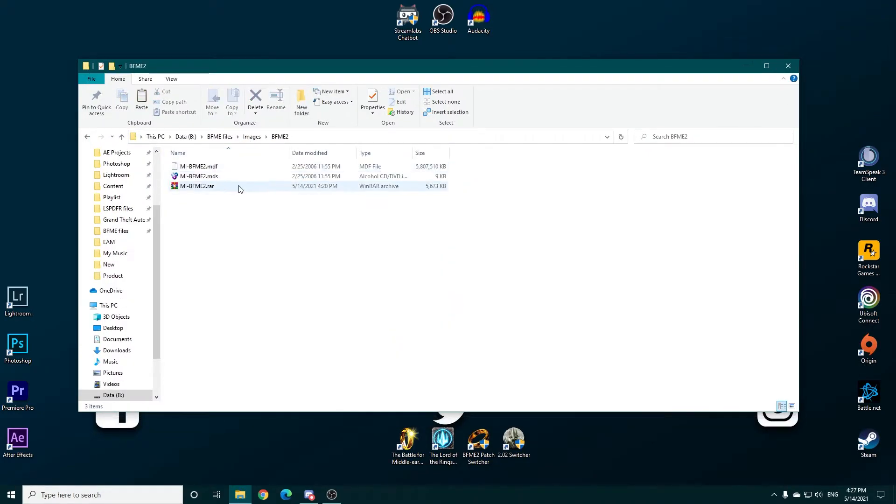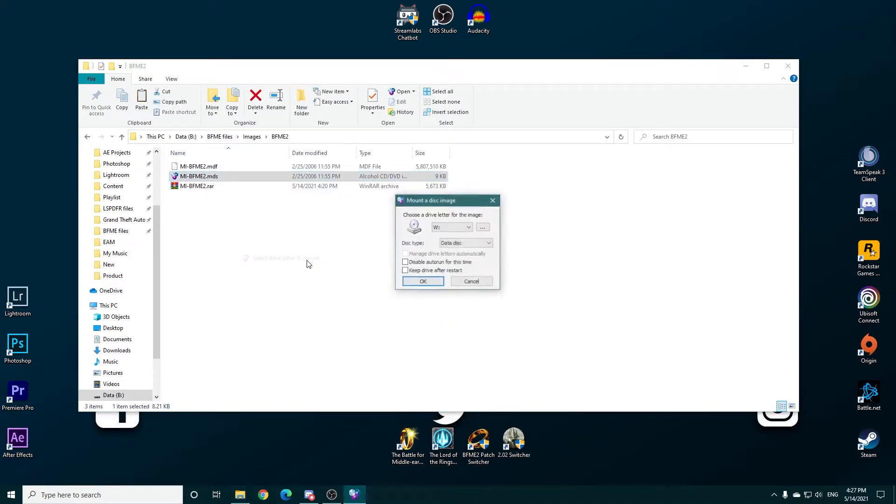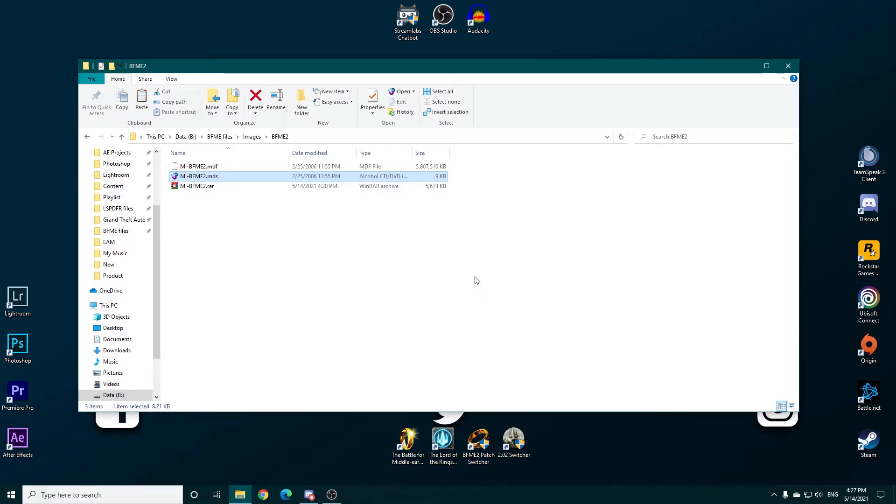The same goes for BFME2 — select the MDS file, select Drive Letter and Mount, and Keep Drive After Restart. If you don't have these CD images, the download links are in the description so you can go ahead and download them right away.